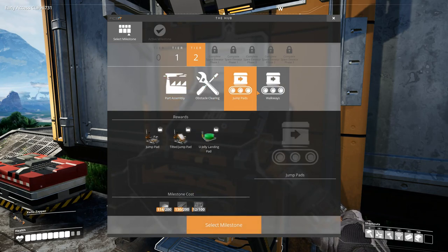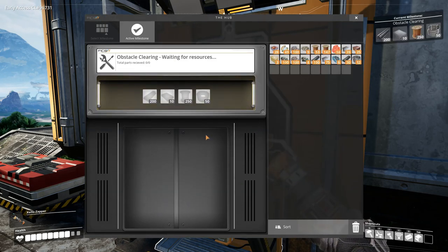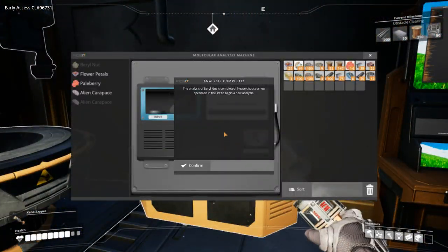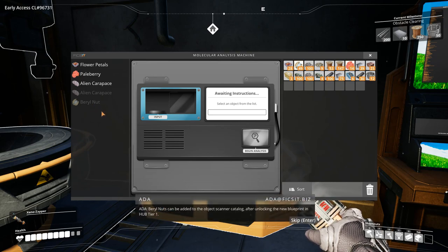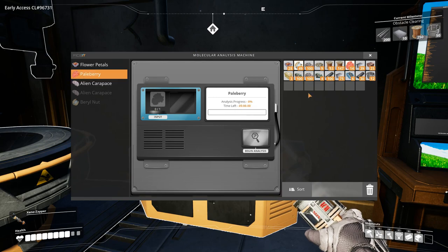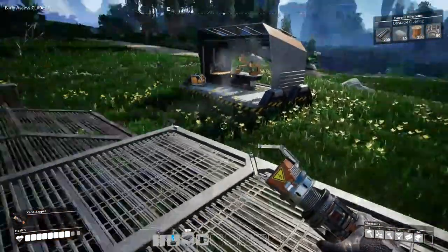So we might get into that — I gotta make a whole bunch of those anyways. I want to check on MAM too, see if MAM's got any good news for me. Okay, so barrel nuts can be added to the object scanner catalog after unlocking the new blueprint in hub tier one. So that's what full scanning of them does. What do we need for paleberry? Go ahead and scan that. I was making reinforced plates so I'll be right back.